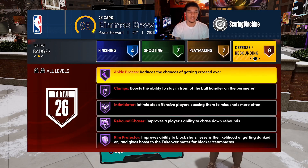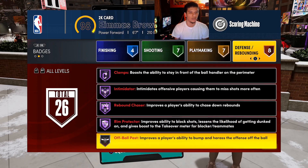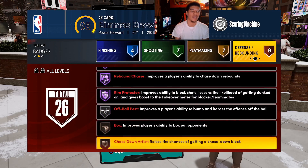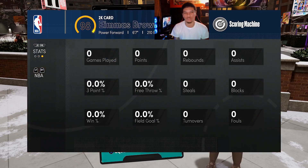Then I have unpluckable on silver and of course bail out on bronze — gotta have bail out. For defense and rebounding: ankle braces, clamps, intimidator, rebound chaser, and rim protector — all hall of fame. Off-ball pest silver, and box and chase down bronze.